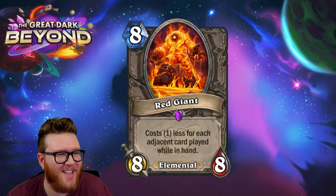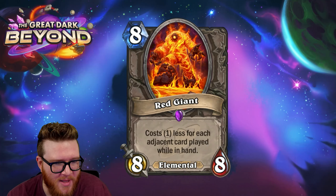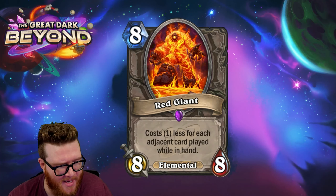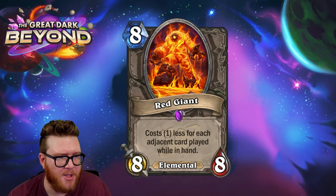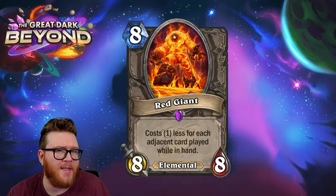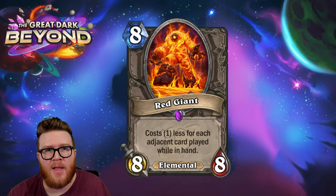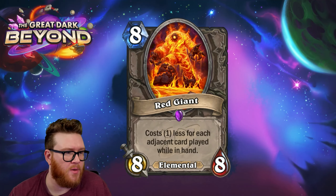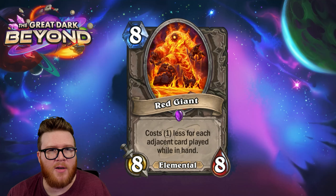Moving on to the Red Giant — it's funny we got red giant stars that are also Giants in the game. It's an eight-mana eight-eight elemental that costs one less for each adjacent card played while in hand. We've got a few cards dealing with managing your hand area, including the Demon Hunter legendary. This is a challenging condition to meet because it's just really hard to predict where things will be in your hand at the right times.